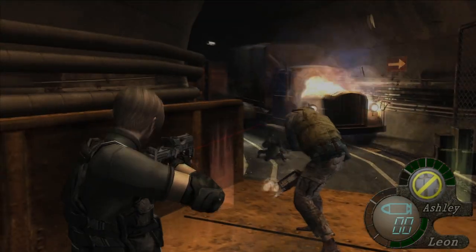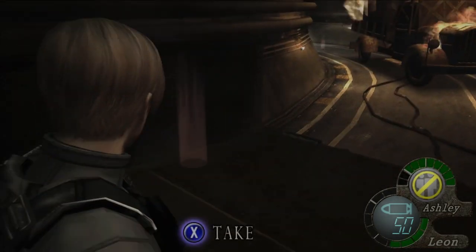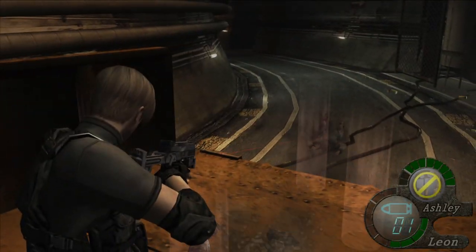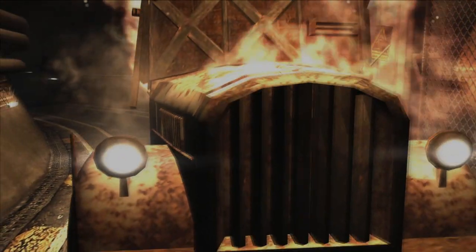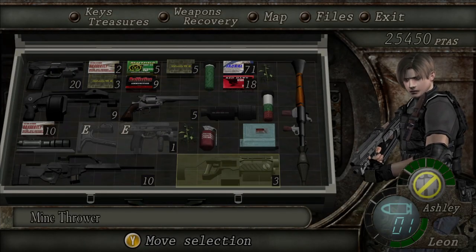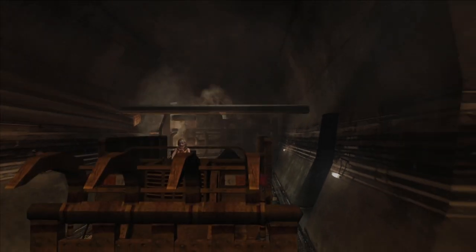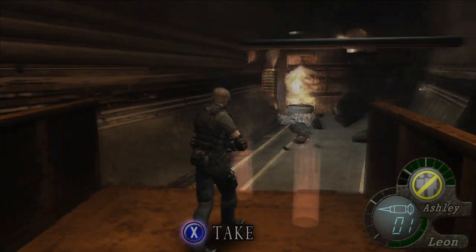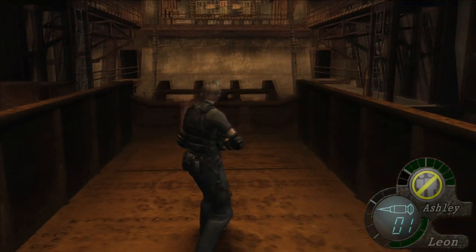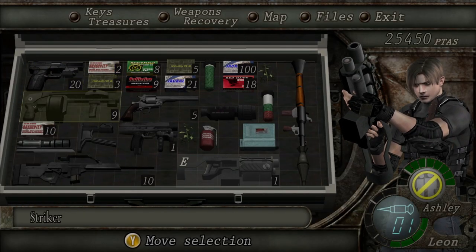Oh shit, the truck — it's on fire now. Did I stop it? Can I just use the mine thrower and go boop, boop? There we go. I don't know if that did anything or if I just got incredibly lucky, but something worked. Damn it. Start opens the menu for your weapon switching needs. How do you reload again? I'm pressing X and it's not working.